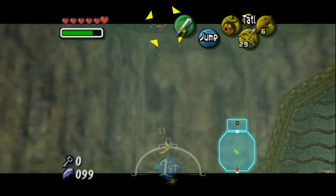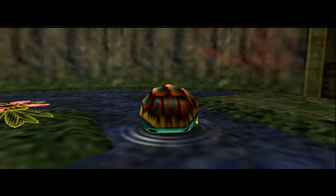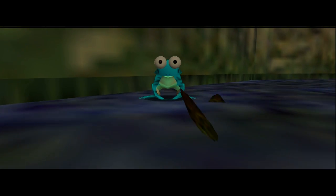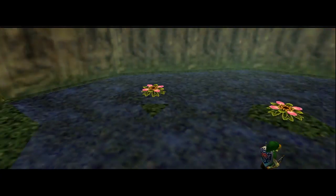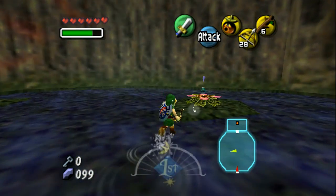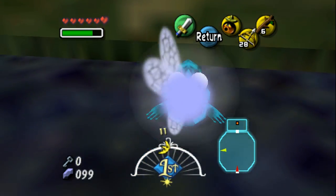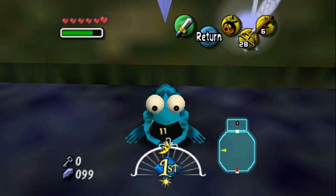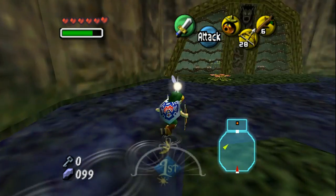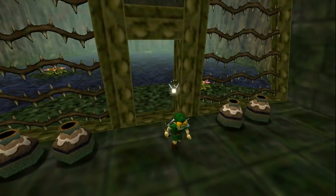Yes! Oh my god, there we go. I know it's just a regular frog in disguise. Now this frog will be important in the future for a heart piece, I believe. There are several other frogs just like this that need our help, but we can't help them right now, so we'll come back another time. That's Majora's Mask in a nutshell — come back later.